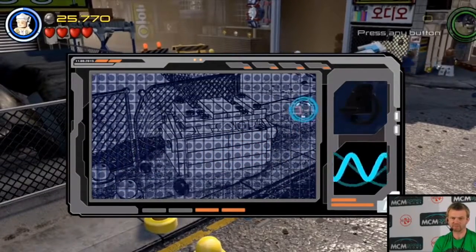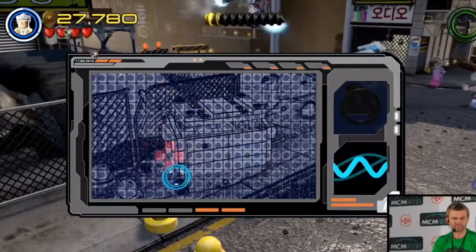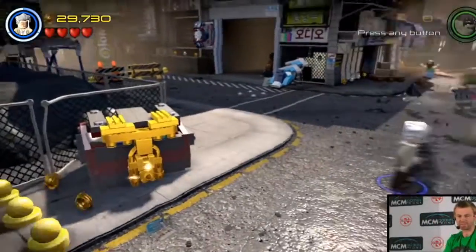So let's just do this free-play puzzle. There we go, down there, down there. Okay, there we go. I've unlocked a minikit.